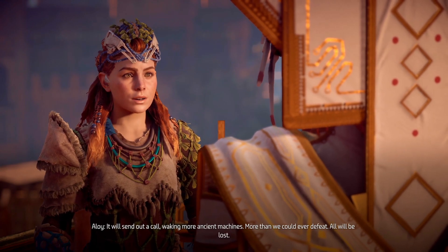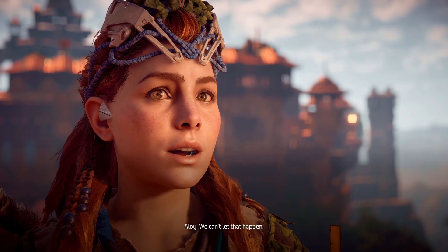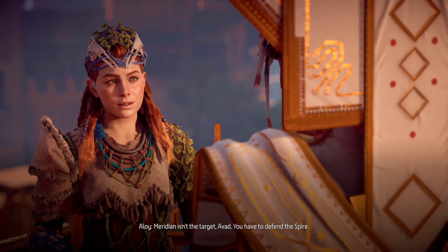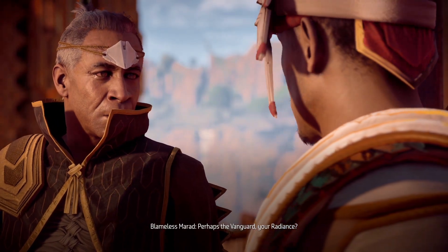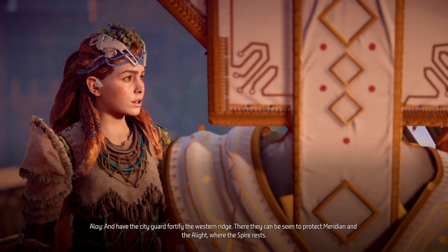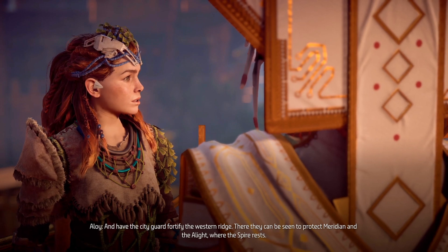Waking more ancient machines — more than we could ever defeat. All will be lost. We can't let that happen. Meridian isn't the target, Avod — you have to defend the Spire. Perhaps the vanguard — yes, send them to the Spire. Erend knows Aloy, he won't question it. Have the city guard fortify the western ridge — there they can protect Meridian and the alight where the Spire rests.